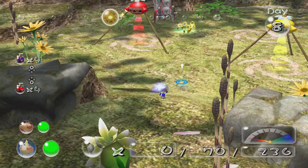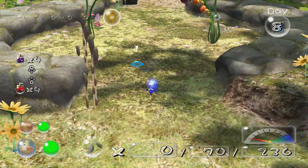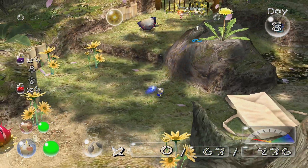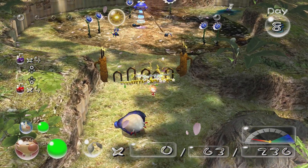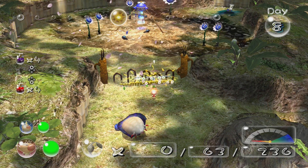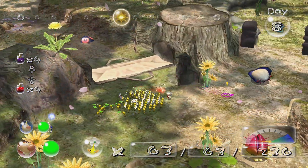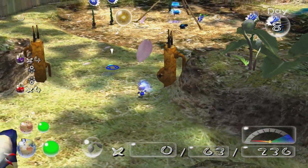Ignore those guys for now. Call our yellows back, deposit these seven here, and then we'll head over to Olimar. Louie can just bring the remainder of the yellows back. There's another burrowed thing there and I want to go ahead and handle him. We're going to switch to Olimar real quick and wait for these yellows to finish the gate, and then have him go down while Louie heads up. Unfortunately, we can't have them keep heading in a direction in this game — a little annoying, but it is what it is.